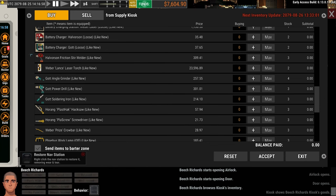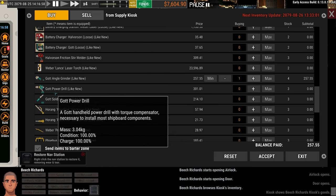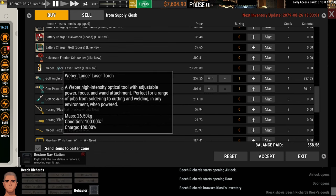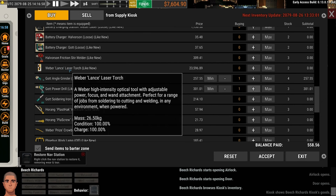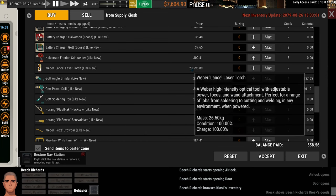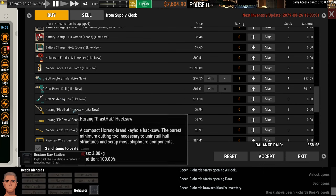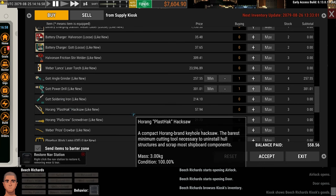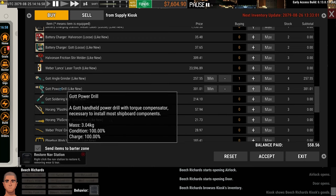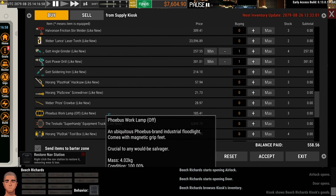For today I'm going to get a few tools: specifically the angle grinder and the power drill. Those two are really helpful early game. There's also the laser torch — this is the tool all salvagers want. It's very expensive but it does the jobs of many other tools: the grinder's work, the soldering iron's work, and the hacksaw's work. The screwdriver and power drill kind of do the same thing, so we're basically getting the upgrade for the screwdriver with the power drill. We're buying one of each.